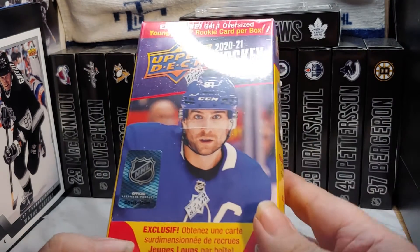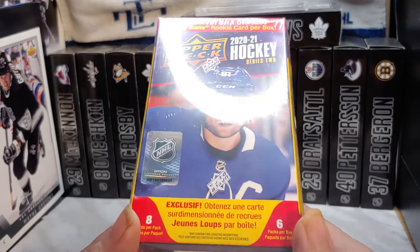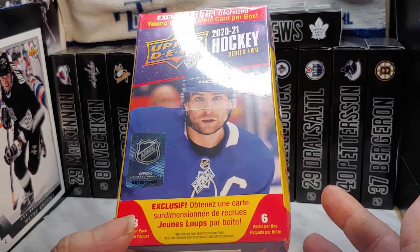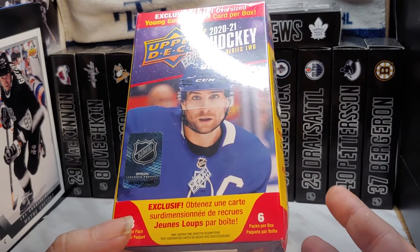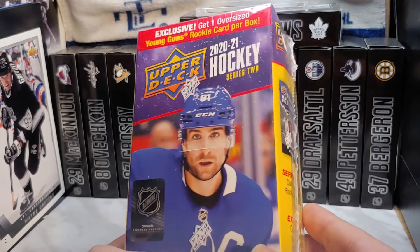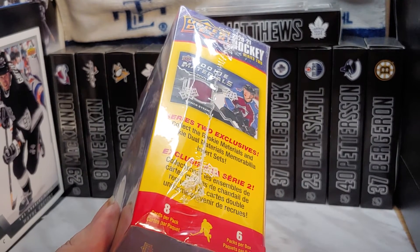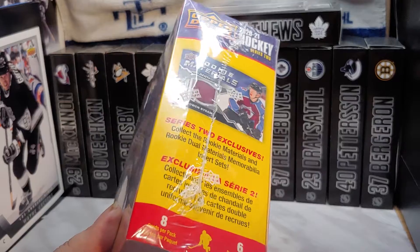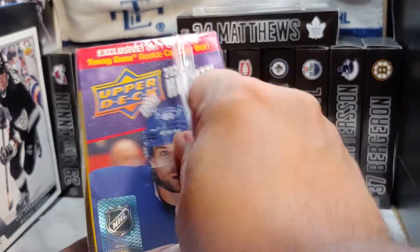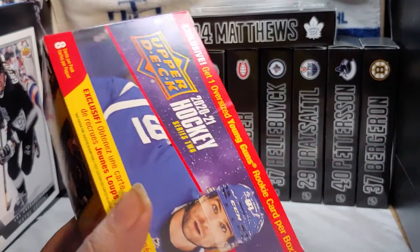This is where Upper Deck is starting to give us less instead of raising prices. I could see that coming, but why are some blasters seven packs and this one is six? The oversized Young Gun is not that valuable compared to what you could get in that extra pack. Anyways, let's open this sucker up and see what we get.